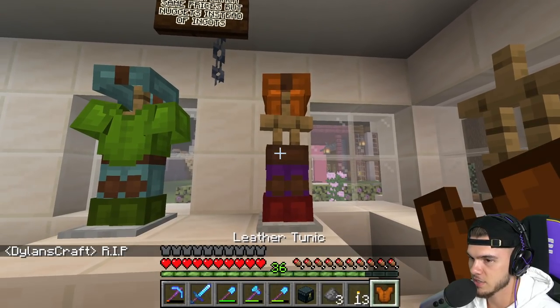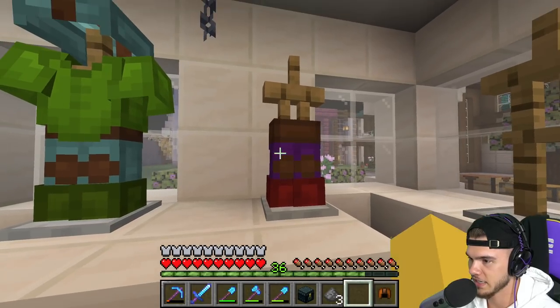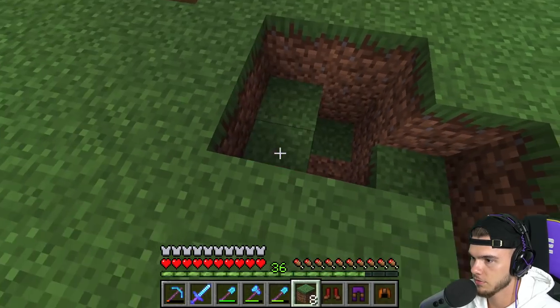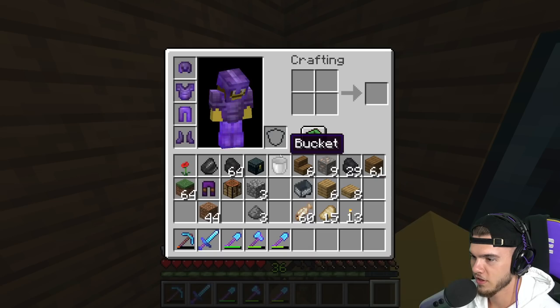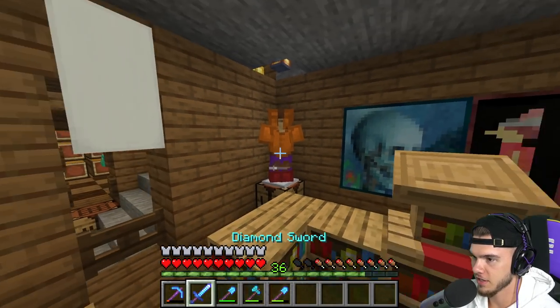I want this chest plate - the whole set looks clean. Just fixing a creeper hole, no big deal - you guys didn't see that. What if I put the armor stand right here? Done deal - I like the colors.